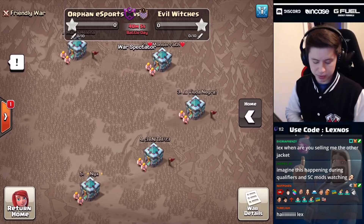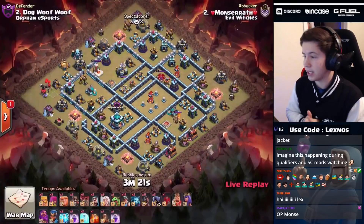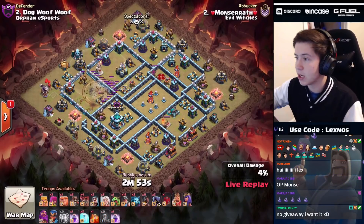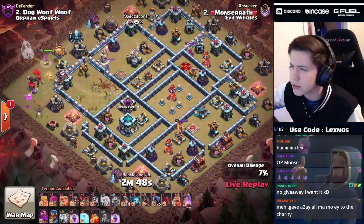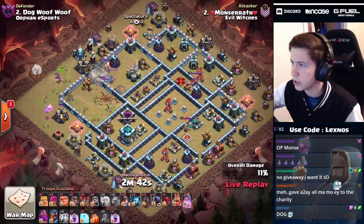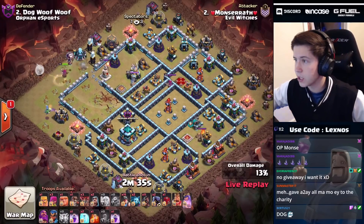Here we go, CWL esports season 3 - Orphan Esports vs Evil Witches, and Evil Witches are in with the first attack. We're zapping the scattershot and the expo over here at nine o'clock, starting off with some elixir golems. Just one loon and a baby dragon queen right there at 9:30, that early wall breaker to bust open that open section. We find a couple of teslas here nice and early.